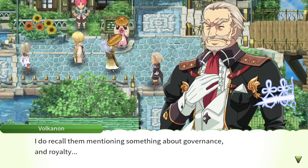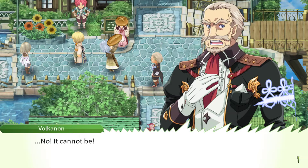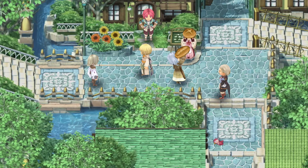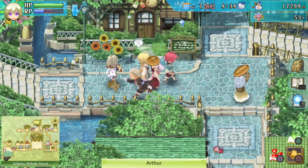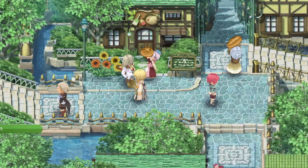'I recall them mentioning governance and loyalty.' 'Your Majesty is going to give up the throne? Impossible — that's not a responsibility that can just be discarded like a worn coat.' This is good shenanigans music. 'I'm not allowing this to happen. Not while I yet draw breath.' 'I used to manage international trade at the royal capital, so it came quite naturally.' It's cloudy — that's my heart out there.